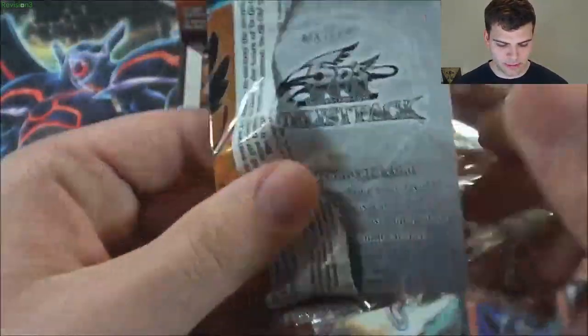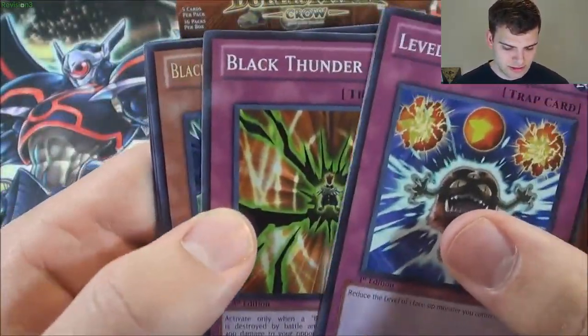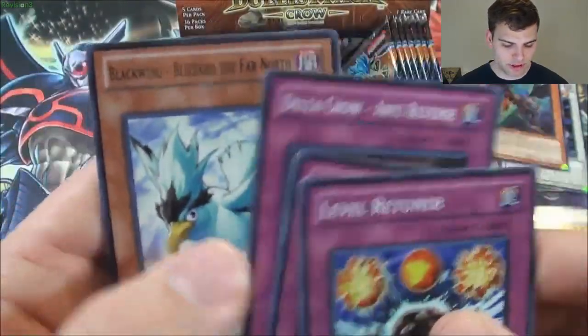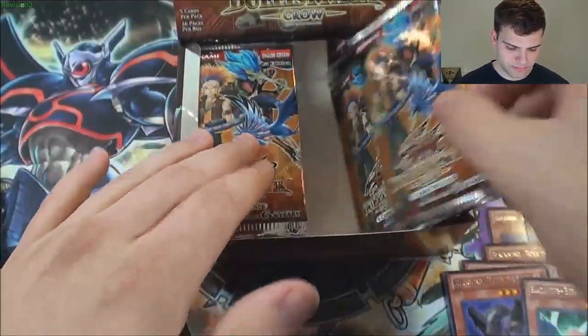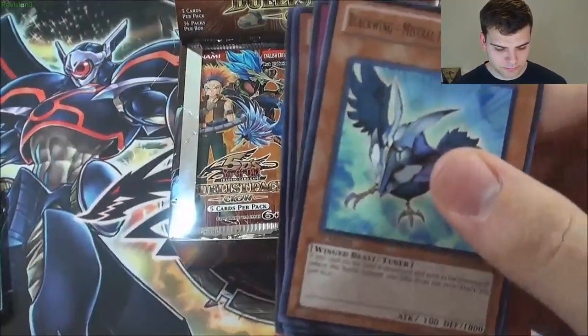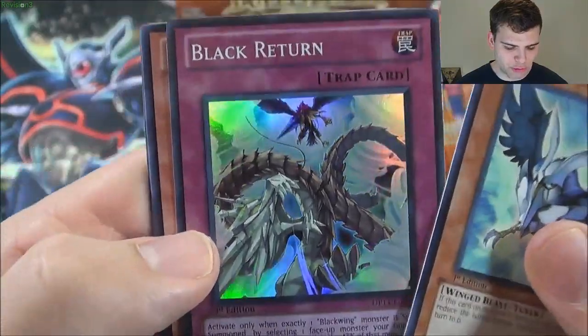Come on, where are you at, Armor Master? Black Thunder — Bora the Spear. It's pretty cool how they made him rare. Blackwing Blizzard the Far North. Another Mistral the Silver Shield. A super rare Black Return — sweet!